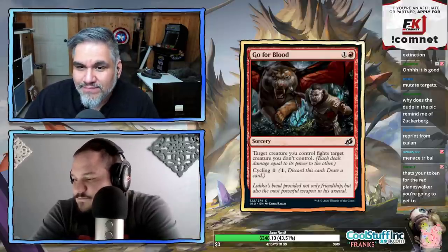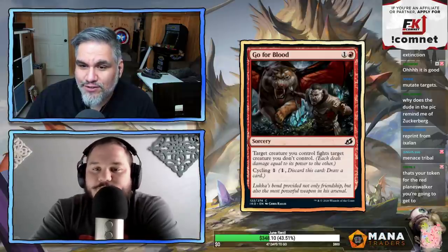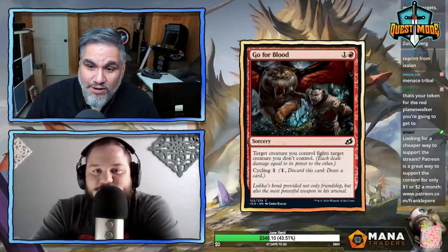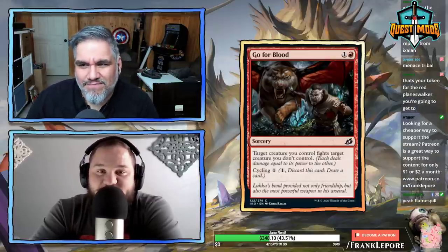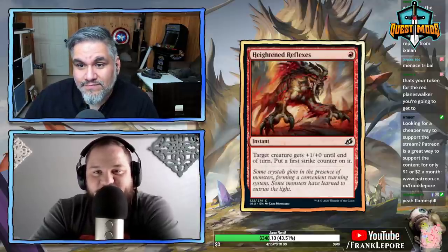Go for Blood — two mana, target creature you control fights target creature you don't control. This card seems fine — fight cards are regular standard-playable cards and this one has cycling. Though fight spells may not actually be playable — Prey Upon at one mana was never seen in play.